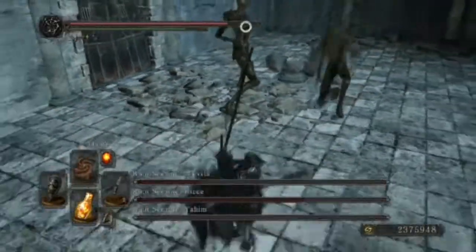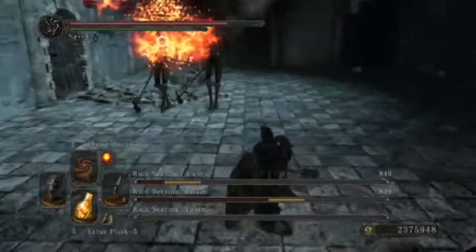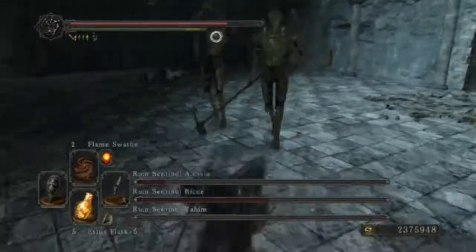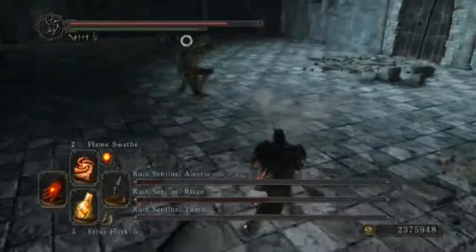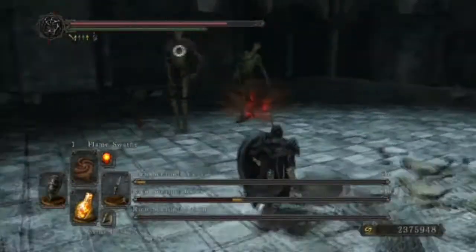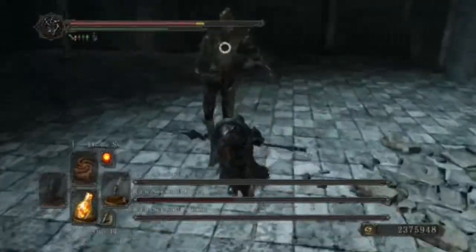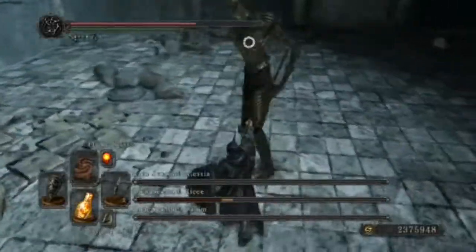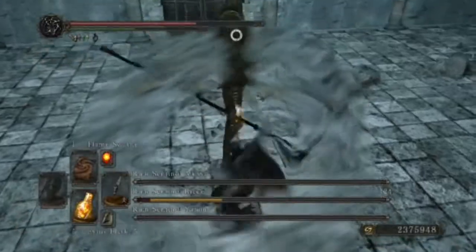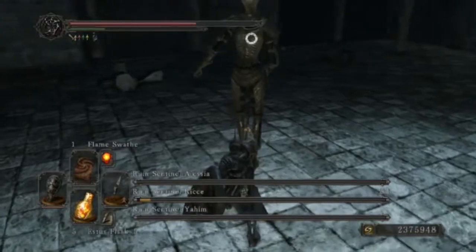As you just saw, pyromancies or any ranged attacks are very useful, so if you have any bring them with you. Once you're down to just one Sentinel, the fight becomes rather easy — just be patient and don't get impatient trying to land the last couple of hits.